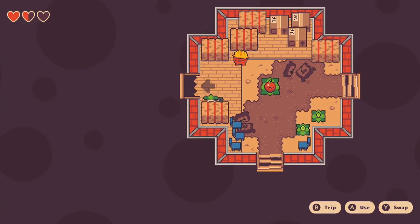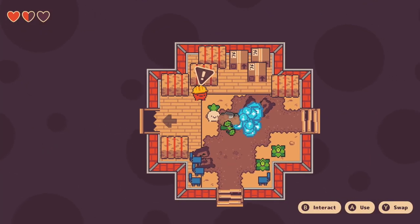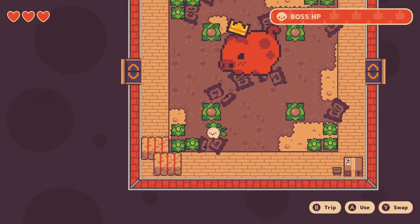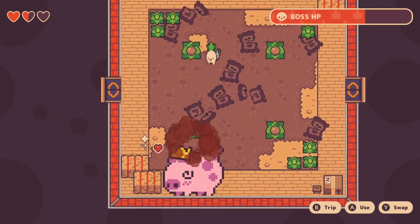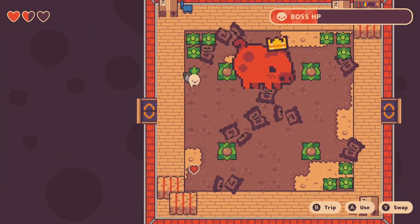It wouldn't be a Zelda-lite without miniature dungeons, and there are about four or five depending on how you qualify them. Each one ends with a boss fight, with victory requiring a few well-kicked bombs or a few dozen sword slashes. Turnip Boy has a heart-filled life meter that can grow over the course of the game, but you'll rarely need more than the starting three to see the story to its conclusion.